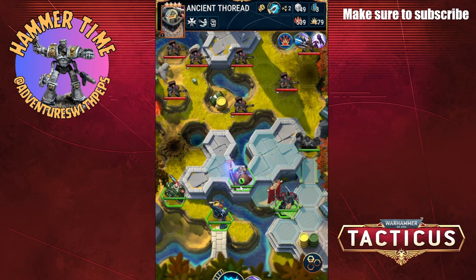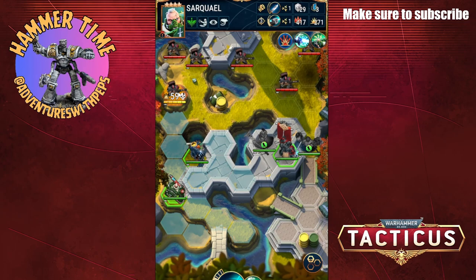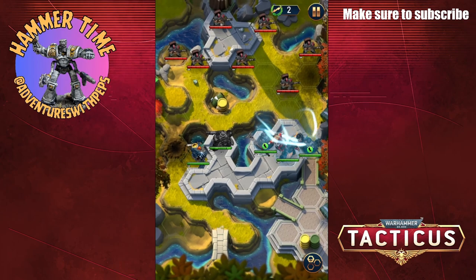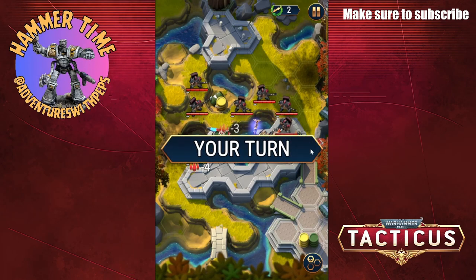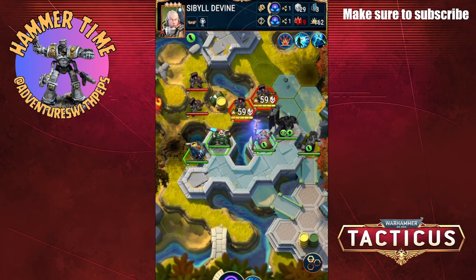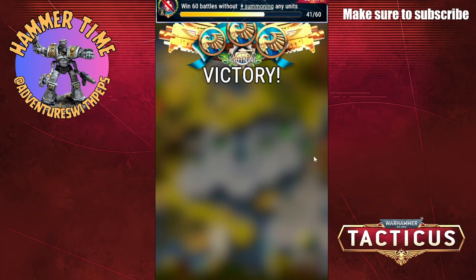Send Yarrick in to punch someone — can't go wrong with a good old punch. Everyone else can move up and blast him, and we will hold. Let's use his power-up just in case. They're not doing any more damage to me, which is very lucky. Use Yarrick — boom. Might as well use their power-up, and let's see if we can just blast them off. Done. Mission one complete.